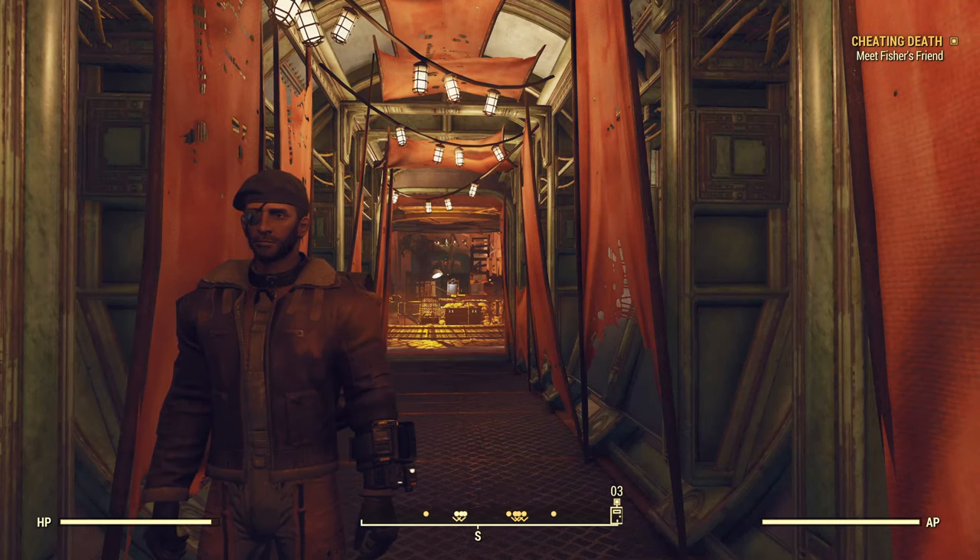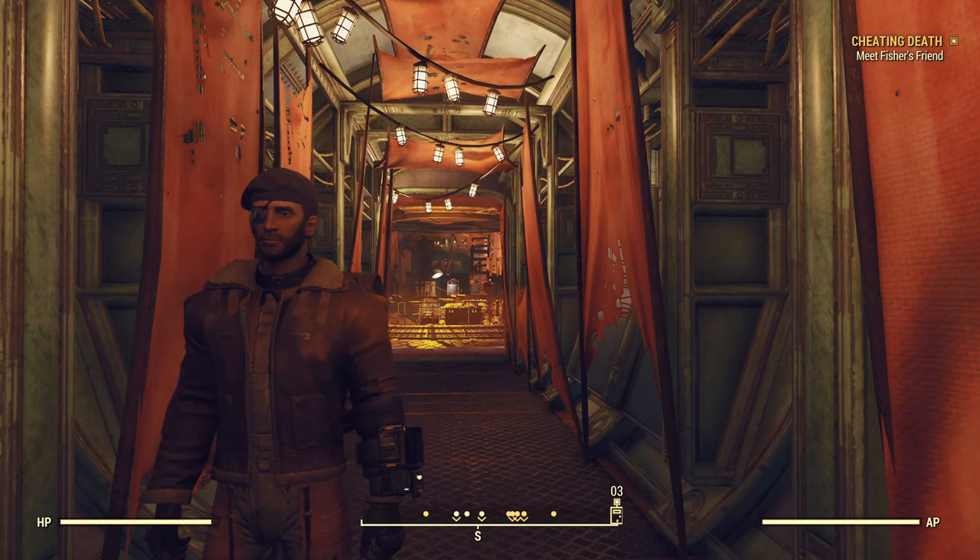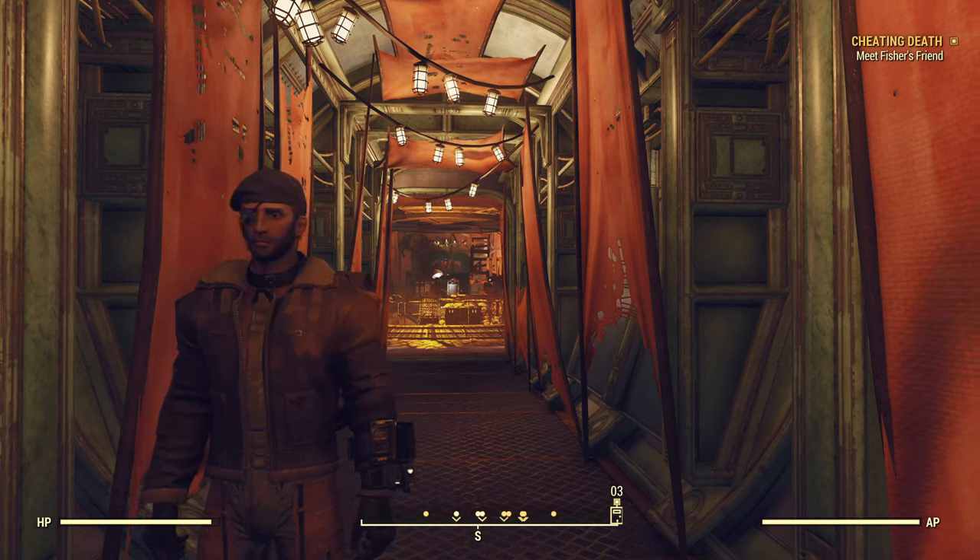Hello, I'm the Resolute Cartographer, and this is the ninth video in my Fallout 76 Wastelander's Main Quest series. We're here in the Crater, and we're just about to start the quest Cheating Death, where we're going to be hunting down Lucky Lou.